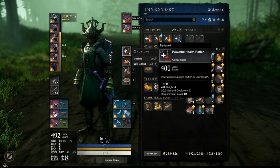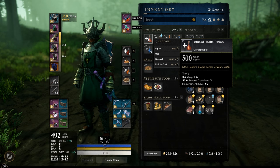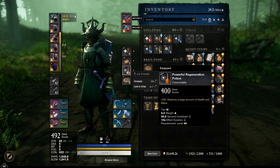If I'm really in trouble I also use the level 61 Infused Health Potions. Sometimes the regen potions here, which have a separate cooldown so you can use the health potion and the regen potion at the same time.